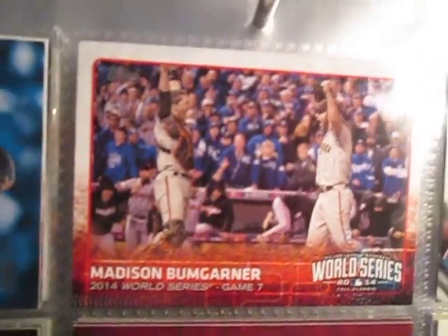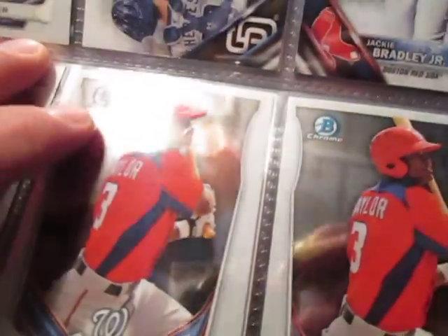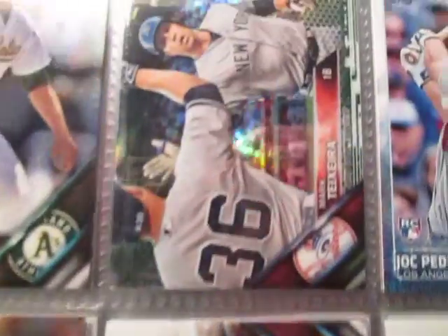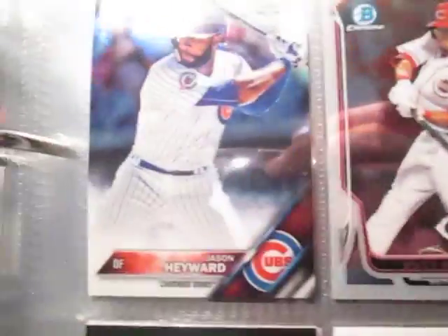There's some pump garters, a few prospect cards. I like that insert card — they did a good job on that. Refractor. Jason Hayward.